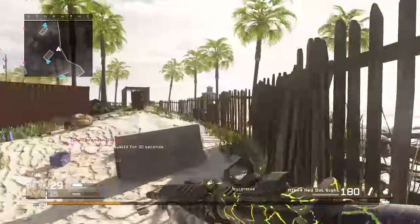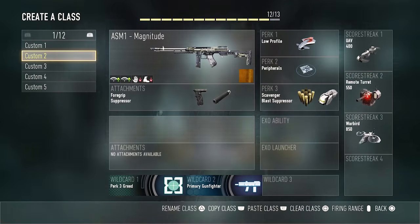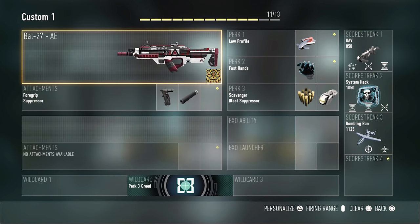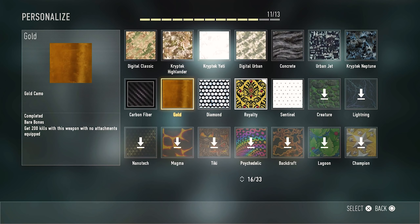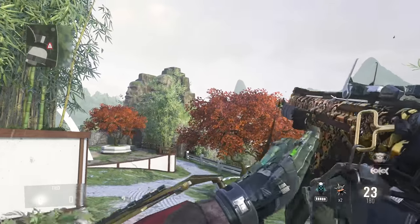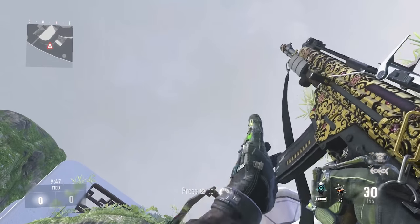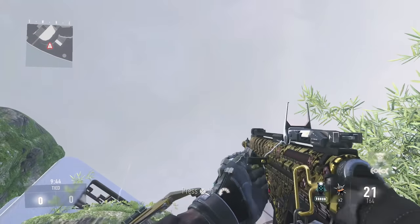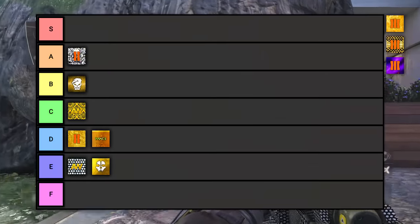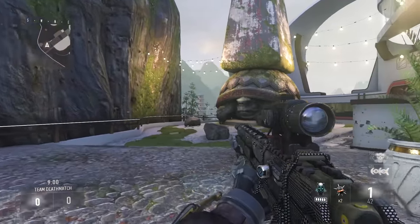Advanced Warfare is next, and even though it has a gold camo, gold is not a mastery camo here — you unlock it for a specific challenge. Diamond replaces gold as the mastery camo for completing all camos on a gun, and the final mastery camo is called Royalty. Diamond is not as good as Black Ops 2's diamond, so Advanced Warfare's diamond goes into E tier with Ghosts' gold, while Royalty is unique enough to earn C tier.